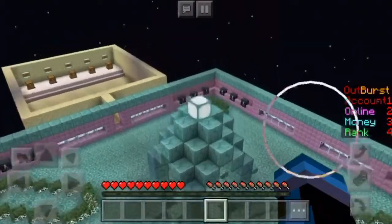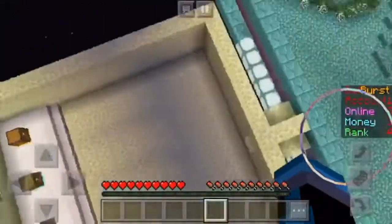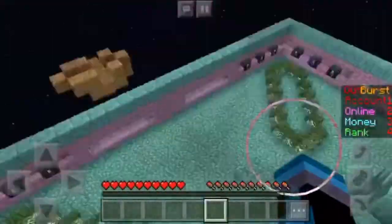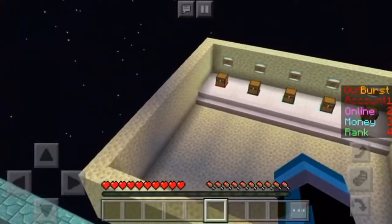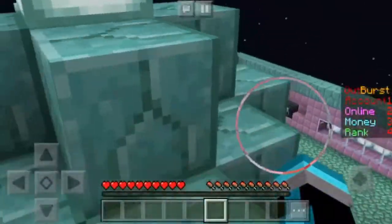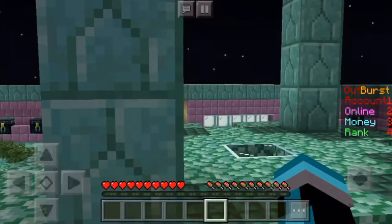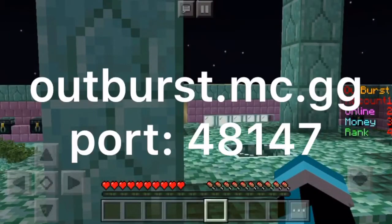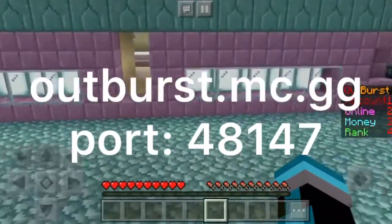That's right guys. I just created my own Minecraft Pocket Edition server and I am so stoked to tell you guys all about it. The IP will be down there in the description of the video and I will put it on screen right now. So it's outburst.mc.gg and the port is 48147.